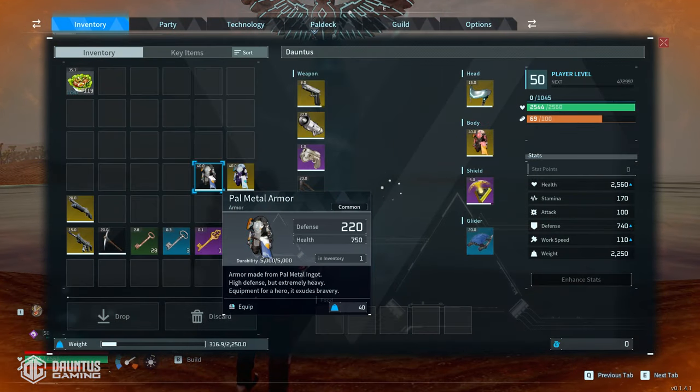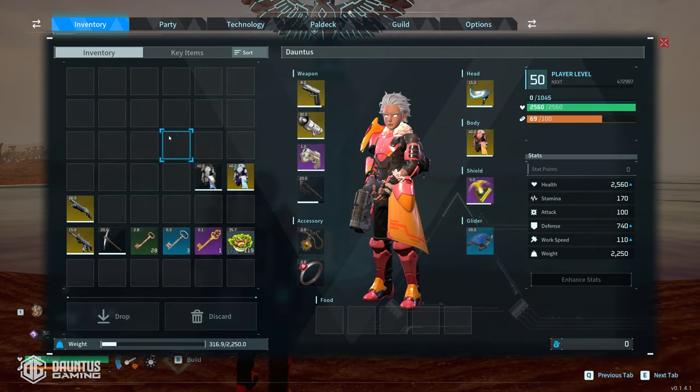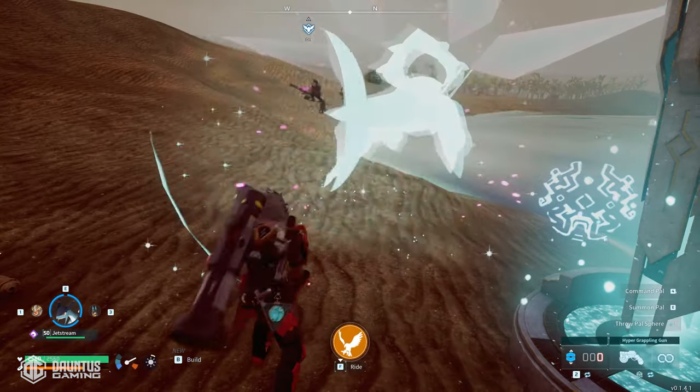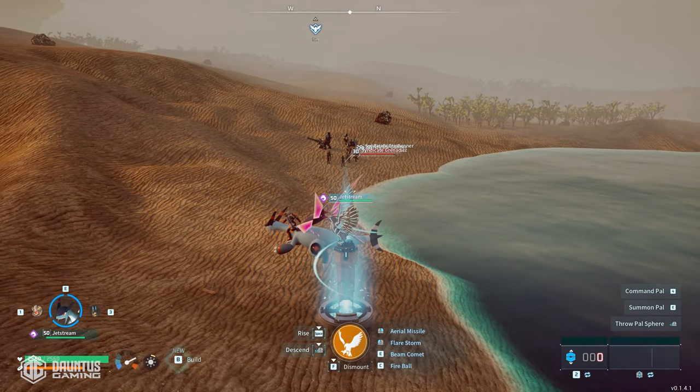First thing you wanna do is put on some hot armor, and I've got myself a virtually empty inventory just to show you what we get from this quick run, but you're gonna throw out your flying mount and jump on it. This is gonna be very fast.